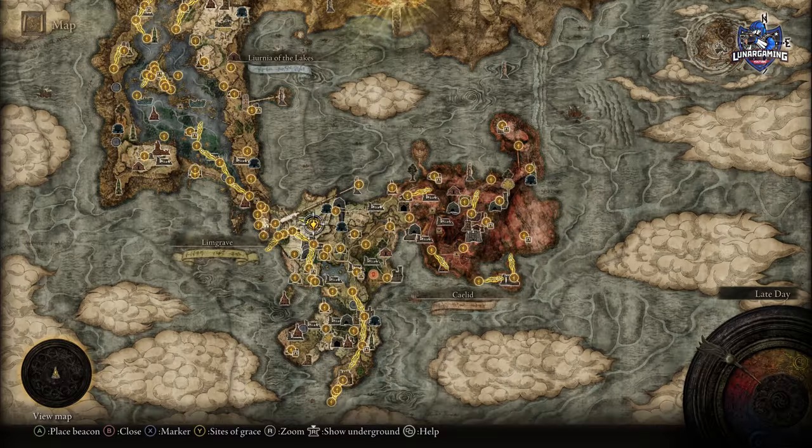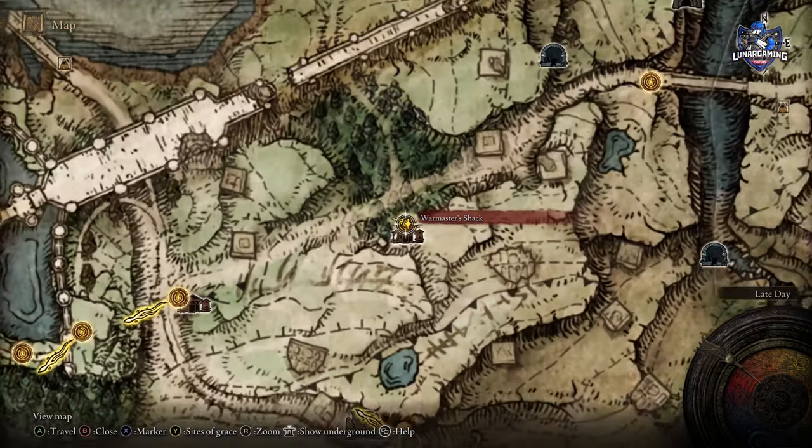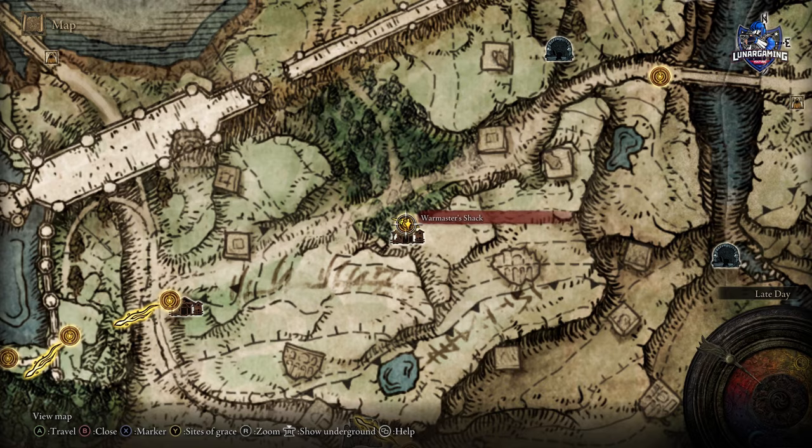The first Coliseum will be found in Limgrave. Just travel to the Warmaster's Shack and head north. It's really easy to find this one and you probably didn't need any help looking for it.